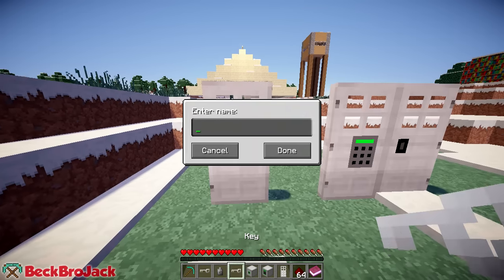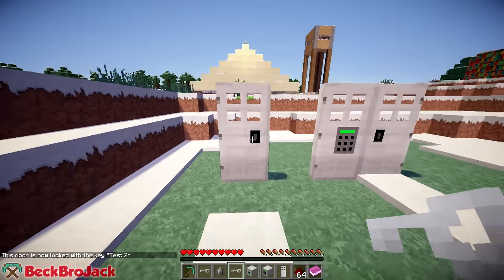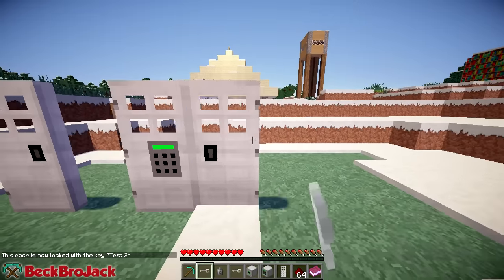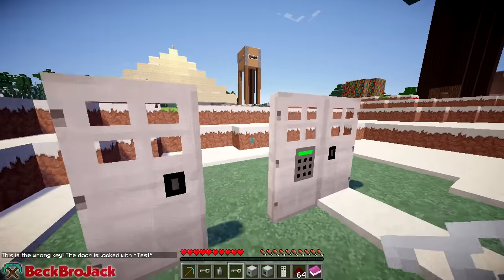So as you can see I can enter a new name — just 'test two' or anything like that — and then boom, we can open it again, or I could have rebound it to 'test,' whatever I wanted to do. So this one is bound to 'test' right now, so if I try to open it with 'test two' it would not work. It says I need the key 'test.' That's pretty much the whole concept of this.